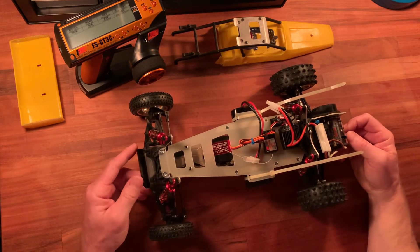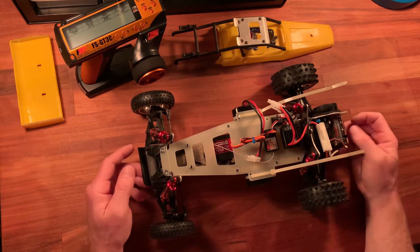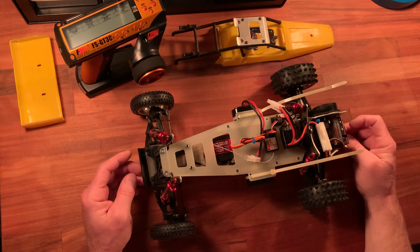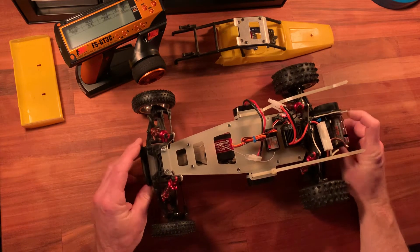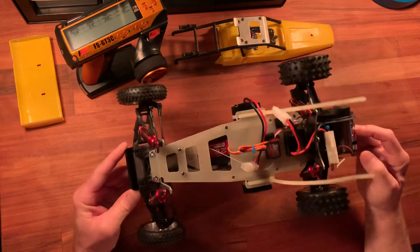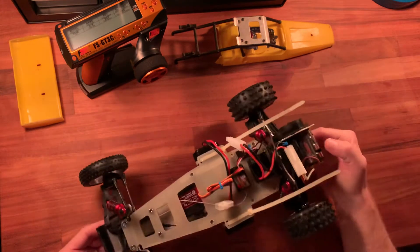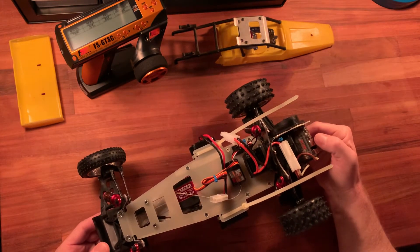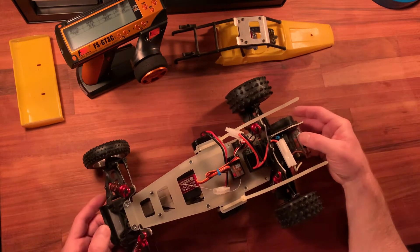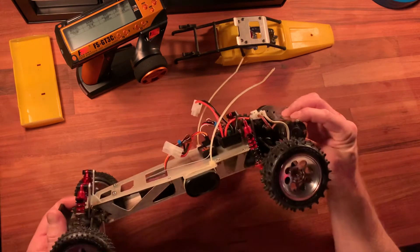Just wanted to throw up a quick update video on the Kyosho Ultima. You can see it's all wired up and ready to go. There's one major problem with the steering I'll show you in a second, but otherwise the drivetrain is silky smooth. Pretty impressed with this motor. This car does have bearings now, but other than that it's a stock motor that comes with the kit — nothing fancy going on.